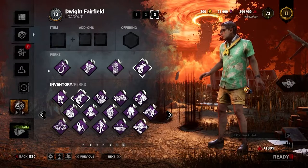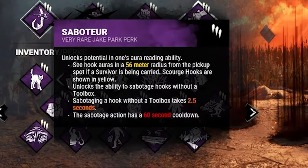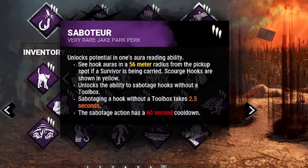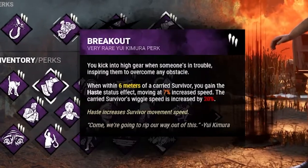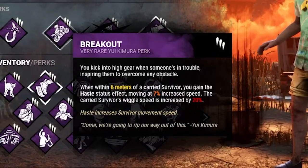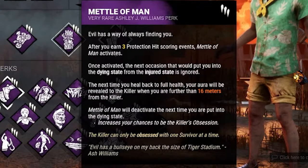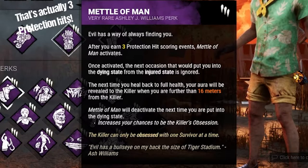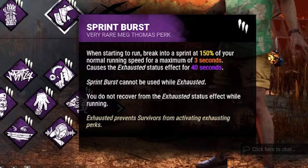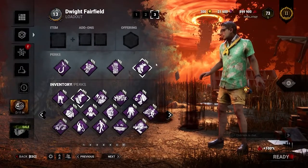The last build we'll talk about is an Altruistic build. Saboteur lets you sabotage hooks without a toolbox and shows you all the Scourge hooks on the map. Breakout will speed up the wiggle progress of any survivor being carried while you're within a certain distance. Medal of Man gives you a free endurance after taking two protection hits for a teammate, and we're going to pair all that with Sprint Burst to help you catch up with the killer and reach hooks faster.